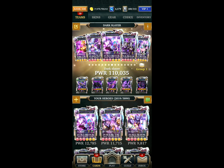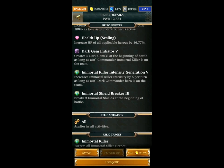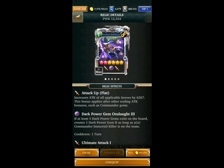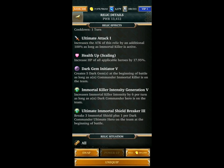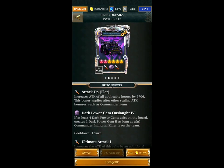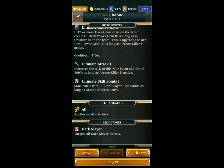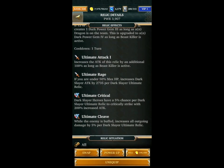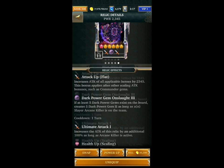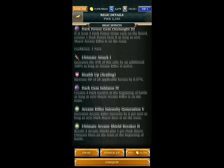Moving on to the Relics — it's basically my best Immortal Killer or Dark Slayer relics, and in one instance a Commander Relic. The first two are just to break the shields, then we go 3 and 3 plus 1 per Dark Commander Ultimate Hero, so those two Relics are enough to break all the shields. The rest are just my best Dark Slayer Relics to fill up the team. I don't have that many Dark Slayer Relics but I don't really focus too much on Slayer — I don't really enjoy it.